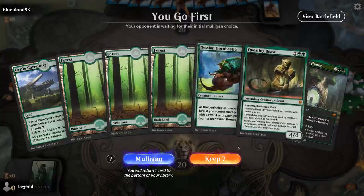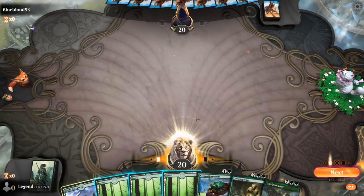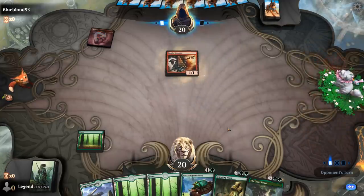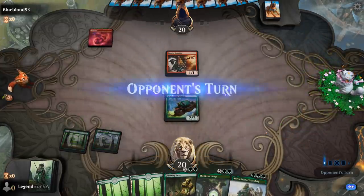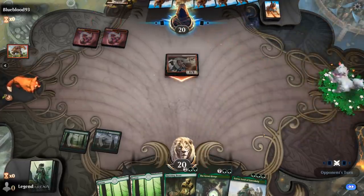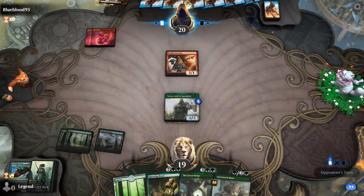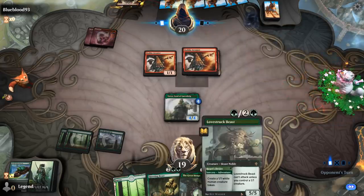Game six: we're on the play with a nice opening hand — missing a three-drop but those are the cards we're most likely to draw, between our Lovestruck Beasts, Garruk's Harbingers, and Yorvo. Turn one, Goblin Arsonist from the opponent — and we drew our three-drop. Let's see if the Hornbeetle survives a turn — it does not. Let's see how they handle Yorvo, Lord of Garenbrig. Next turn I can just slam down Questing Beast.